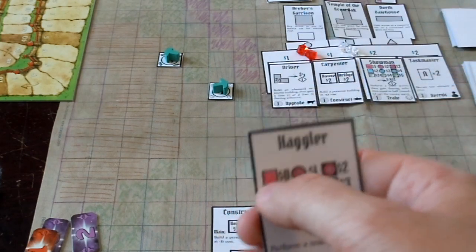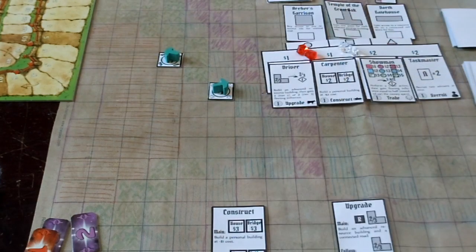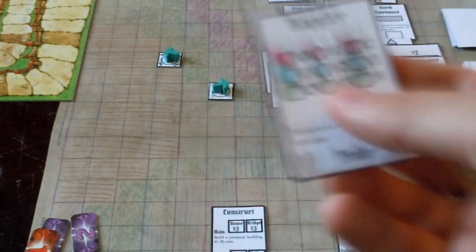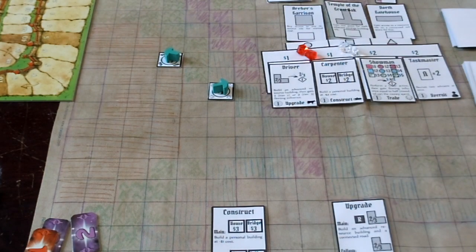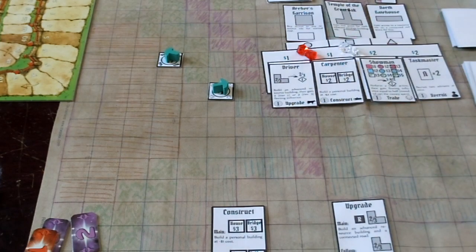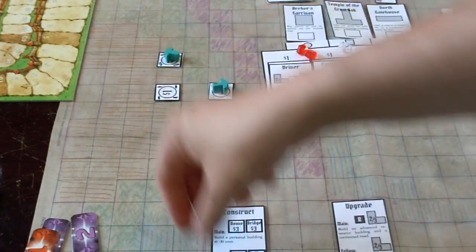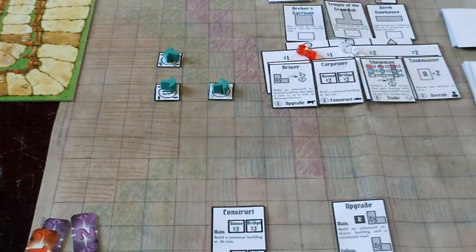Recruiting advisors is another way to increase your income — if you just take advisors and hoard them, any time you play an advisor face down you get some basic income: either a road, influence, or money. So you really only want to play your advisors face up when it's really going to be of benefit to do so. At the beginning of the game with the Haggler, it is in our best interest to play it face up, because we can basically get another basic resource out on the board for free.